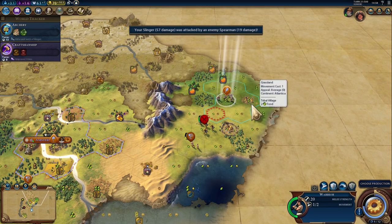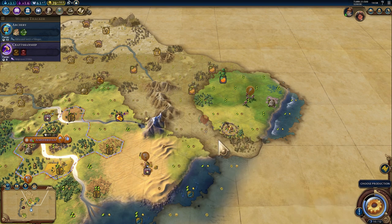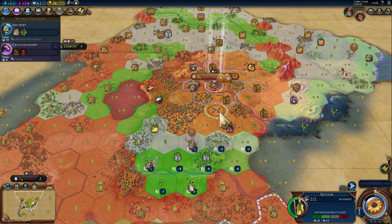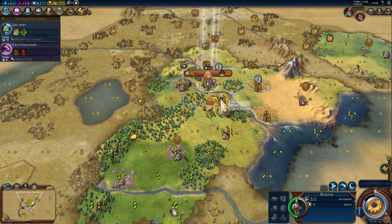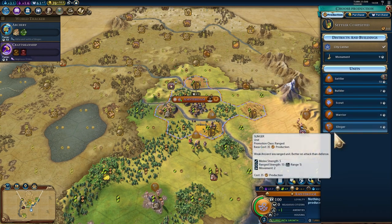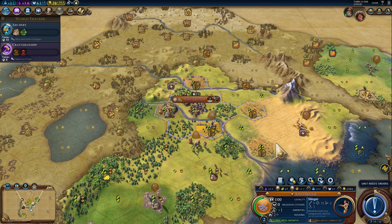I wanna grab the goody hut first. A free builder! Nice. I'm gonna run away. You're probably gonna move back. Go there. Settler — give chase. Builder. The city is pretty small now. Yeah, you're gonna give chase and improve the new city. So we know that he's gonna attack us — it is pretty much given. I'm gonna go with another slinger, so we'll have at least three archers to defend.